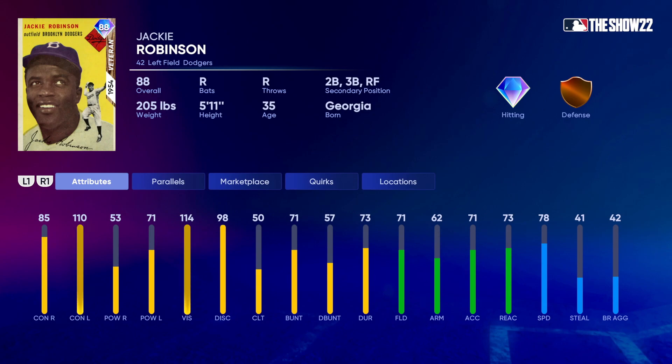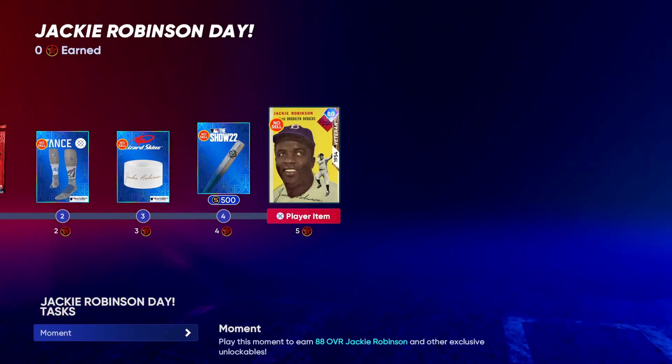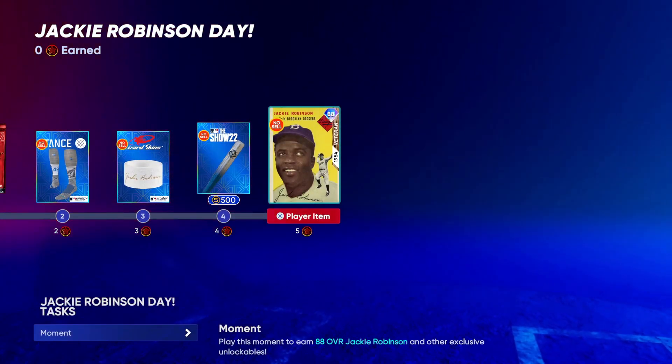He's got a primary at left fielder and secondary positions at second base, third base, and right field. He's got 85 contact versus right, 110 versus left — very good against lefties. Power is 53 versus right and 71 versus left, so not the greatest power but some pop against lefties. Fielding at 71, 62, and 73 reaction — not the greatest fielding. 78 speed, not the burner Jackie we're used to with that 99 speed, but decent wheels. He can get higher through the parallel program.